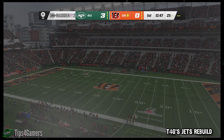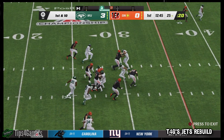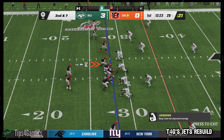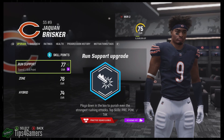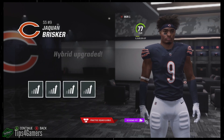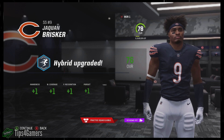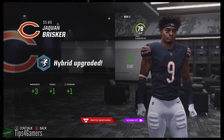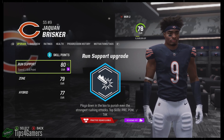So when upgrading safeties, you need to think about where you can utilize this guy — don't just think safety. If I come across a hybrid safety in the draft, I can look at him and ask: am I going to build him up to be a cornerback, strong safety, or free safety? If I'm bringing on a hybrid, I'm typically not going to make him an outside linebacker. I'll go hybrid, because hybrid is basically the best of both worlds — you're going to get the man coverage, and you'll see your zone start to pop off as well. It makes him very versatile, and the run support isn't even taking a hit.